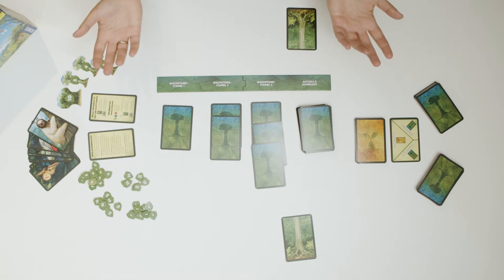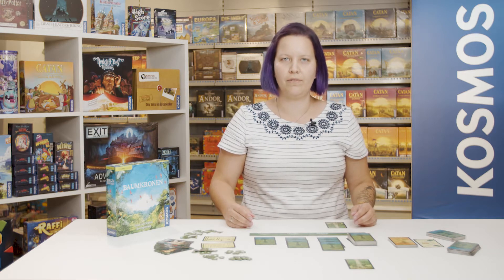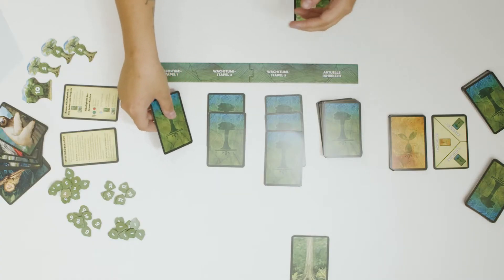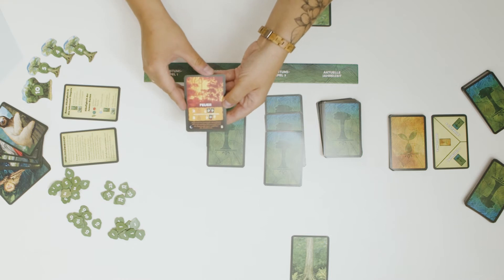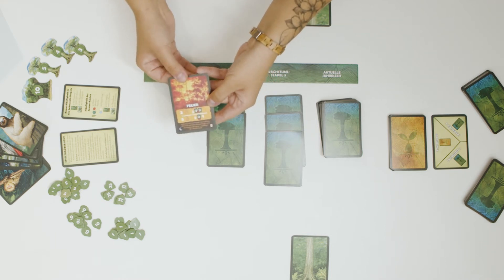The aim of the game is to grow the tallest trees and the largest forest, as well as to achieve the right combination of flora and fauna. To do this, you take turns to take cards from the growth pile. The player whose turn it is looks at the first growth pile and decides whether to keep the card or to pass on it.